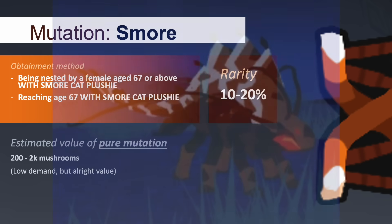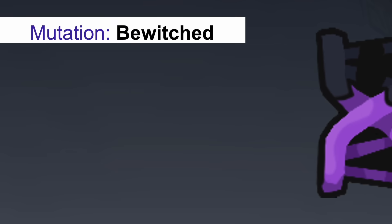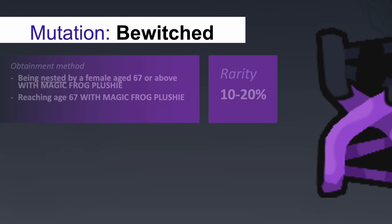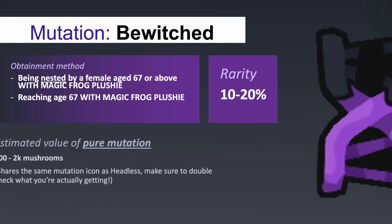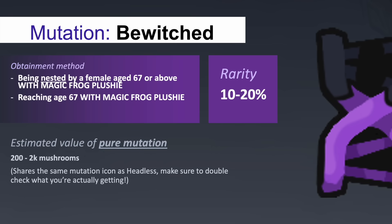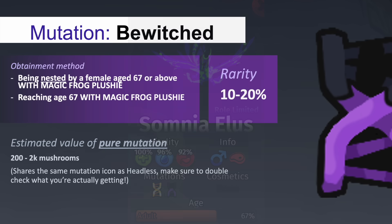The S'more Cat plushie is unlockable by inputting a code during Discord campfire streams, and would only be available to redeem for short windows of time. These plushies can be traded for with an average value of 1,000 to 3,000 mushrooms. The Magic Frog plushie, on the other hand, is currently unobtainable, but was available in 2023 for 99 Robux during the Halloween event, and can be traded for with an average value of 2,000 to 3,000 mushrooms.